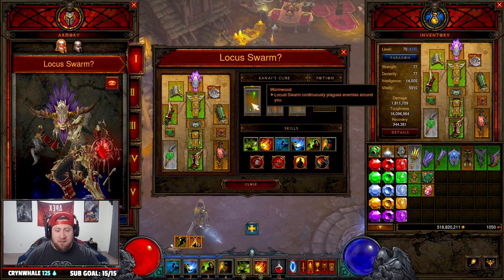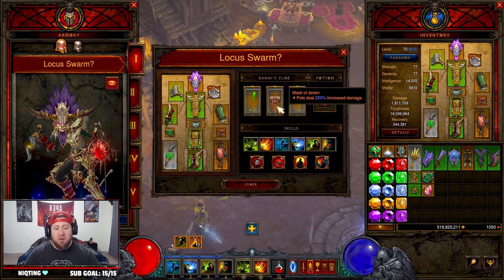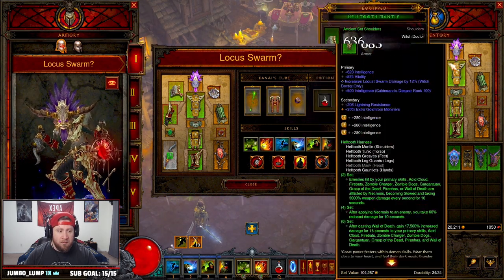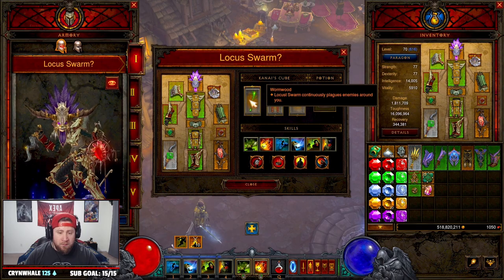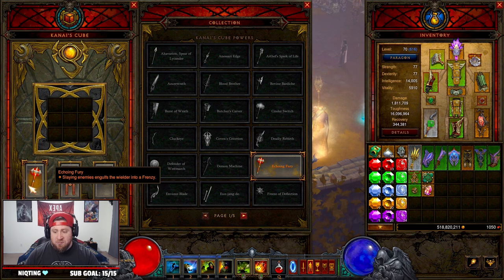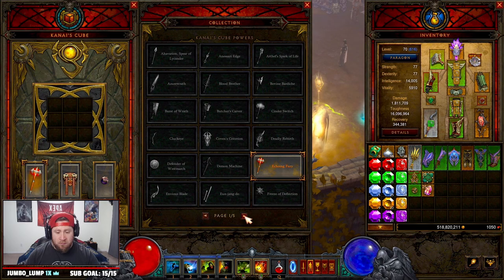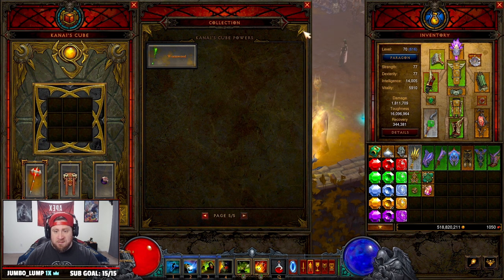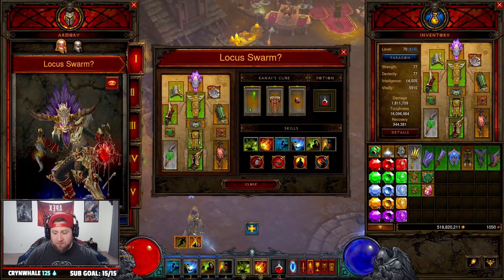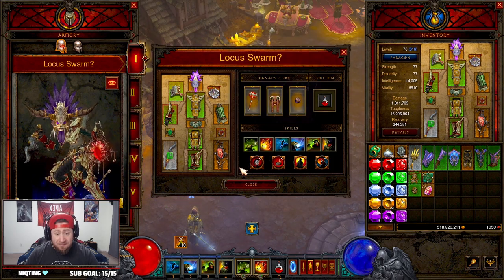In the Kanai's Cube we have Mask of Jeram for increased pet damage, Ring of Royal Grandeur since we're running five pieces of the set, and Wormwood — though Echoing Fury is also really nice in that slot. You could also use Furnace or Ingeom. Those are the Kanai's Cube choices until Blizzard gives this a buff.